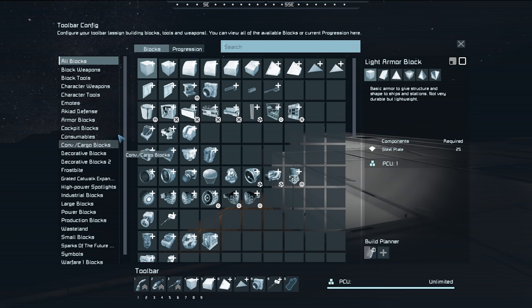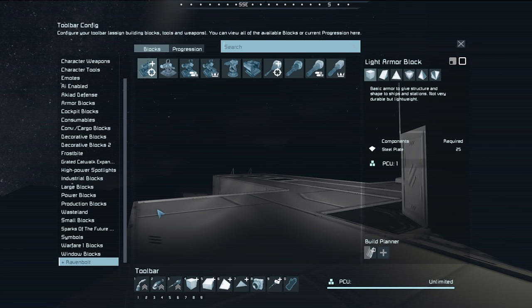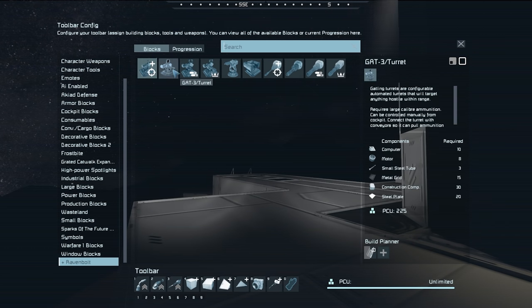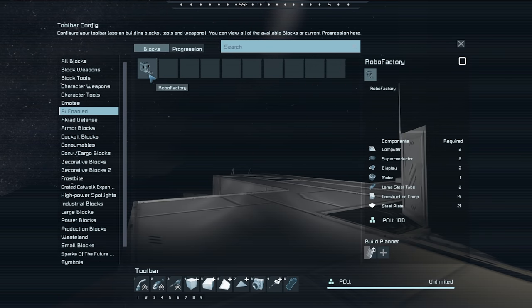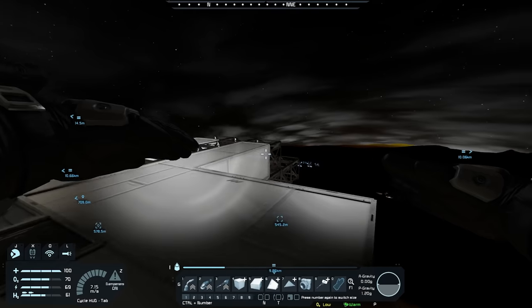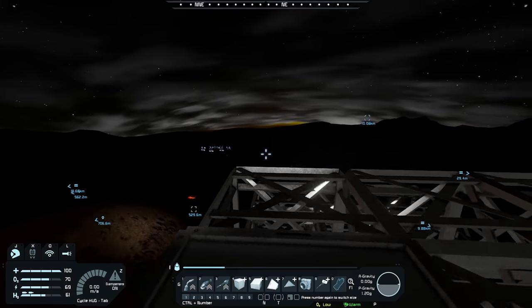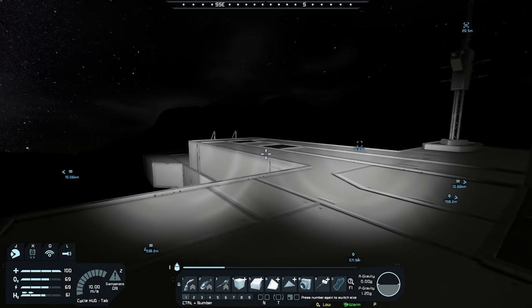The mods weren't loaded properly. I had to restart it, but it actually did end up loading them. Now we have a couple of turrets we can try out because a lot of you guys have been putting comments about the Gat 1, Gat 3, Gat 5, and even the Gat 7, which are meant to represent the in-game guns but in turret form. These are small and large grid, which is good. I wonder if I have any of the AI Enabled stuff here - they do have a robo factory. You can build little welder robots to fly around and help you. For now, I'm not actually going to worry about building robots.